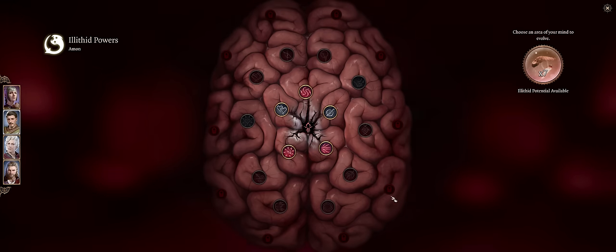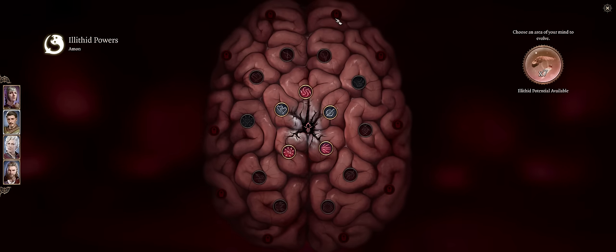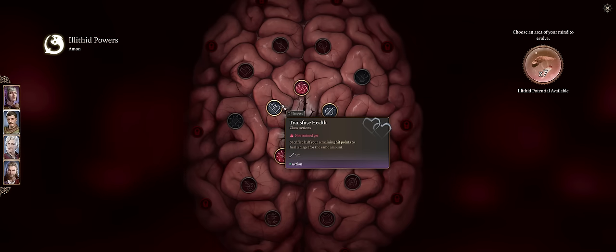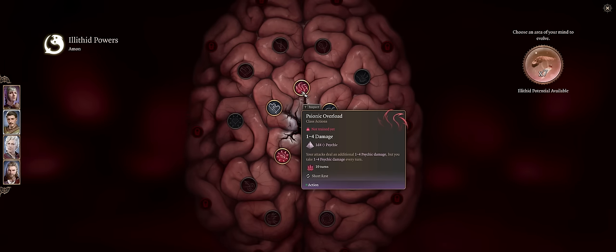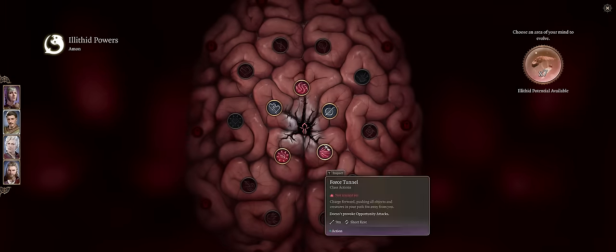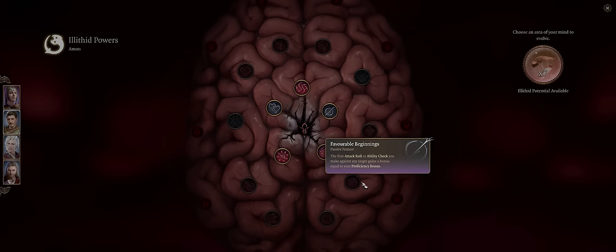The brain powers at the outer edges will remain locked until you reach Act 3, and you do have to pick a certain choice there — which is rather obvious when it comes — to accept more Mind Flayer power. My favorite picks early are usually the passives, because by virtue of being passives they are always in effect. There are other ones that are on short or long rest which is a bit annoying, although some are definitely worth it. Anyway, the first pick is Favorable Beginnings — it's right at the beginning but it's actually one of the best ones, by far.